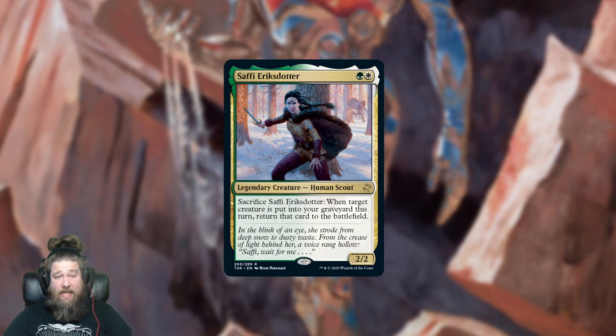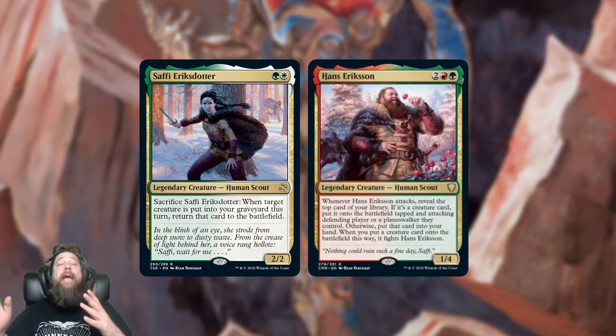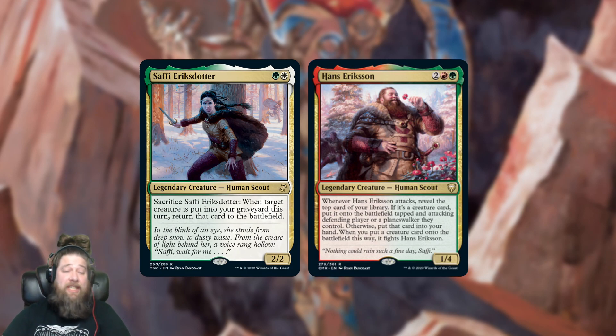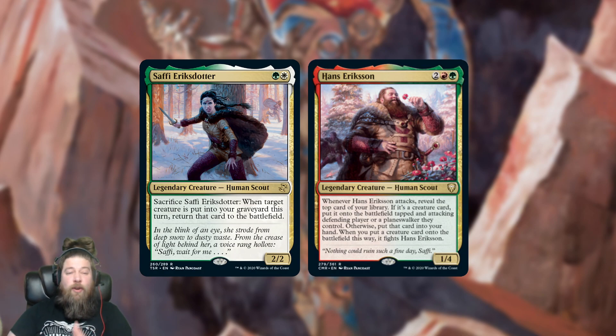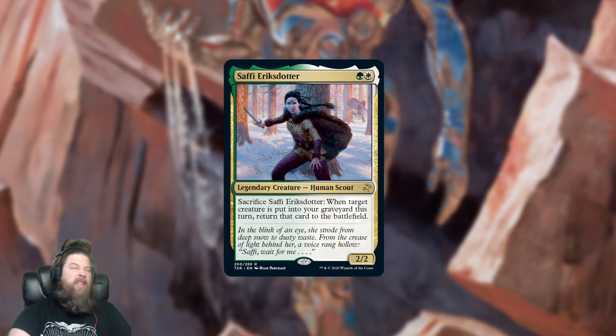We also got the return of Safi Ericsson, which is notable for one big reason: this version of Safi has new art that seems intentionally themed with Hans Ericsson, which we got a few months ago in Commander Legends, even made by the same artist. So the plan was apparently to have Hans appear on his first card ever and then have a new Safi to go with it. I like the flavor of this card, although Safi doesn't really see a whole lot of play anywhere and is a pretty inexpensive card, but I do love how the art ties together with Hans.